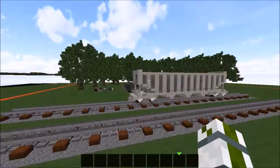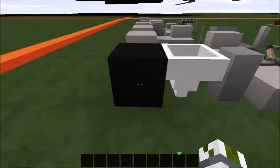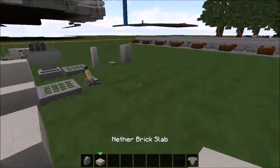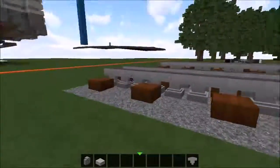Right guys, so now all you need is rails and materials: black wall, hoppers, mossy cobblestone wall, and nether brick slabs.